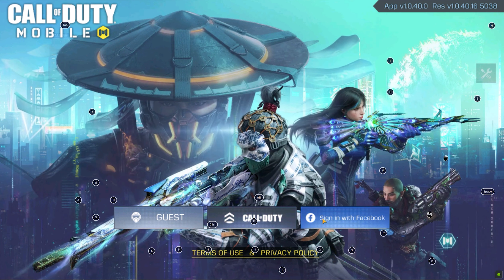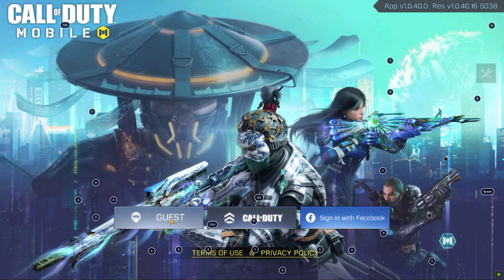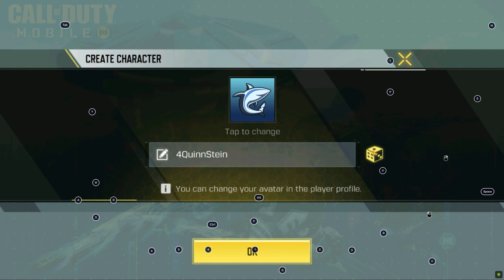Now sign in with an account — I'm gonna continue as a guest. Create a unique name for your character, then continue.